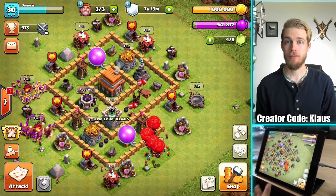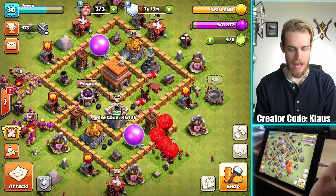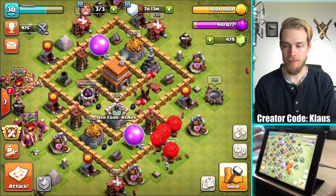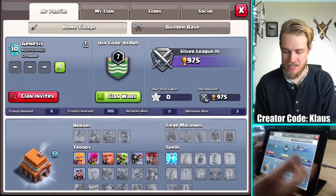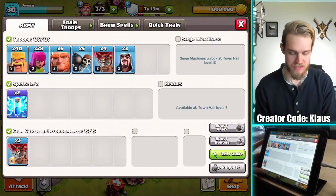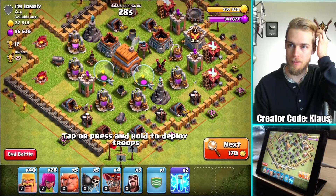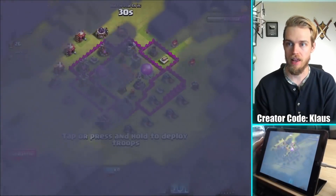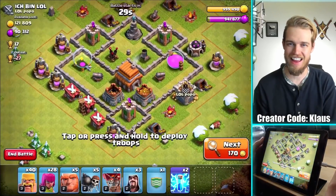Alright guys, the upgrades are done and all three builders are available again. I would actually say I don't need to attack, but I just realized I'm literally 25 trophies away from hitting 1,000. So I want to hit 1,000 trophies today if I can. All I have to do is do well in a couple of raids. I was working on goblin maps, but 1,000 trophies — you can't argue against that. Let's just find a base.